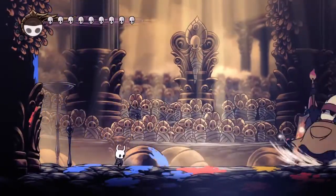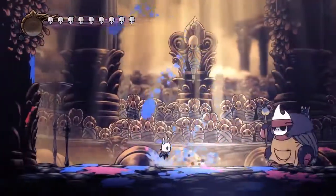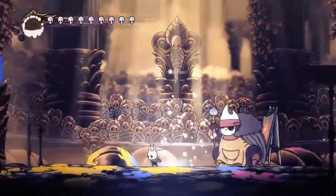We'll start with the blue one — it's a pretty easy one. It's just three droplets and we jump through the first and second one, and that's also the one where we can get in some nail hits to get some soul.